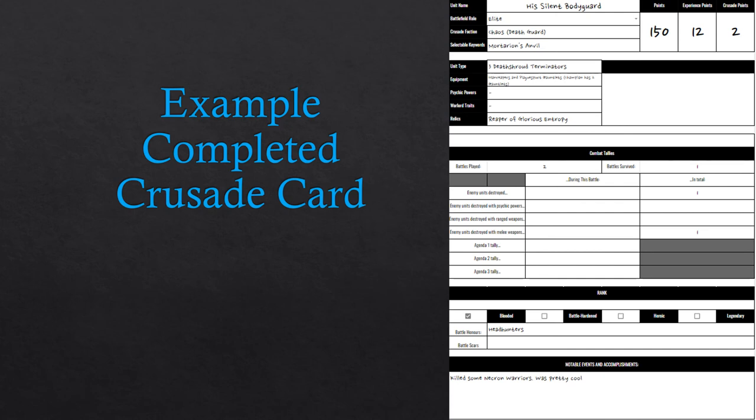Here we have an example of an updated Crusade card after a narrative battle has been played — in this case the Death Shroud Terminators from our example battle. What has changed: they have gained experience points, tracked at the top right. Their battles played has gone from 1 to 2, and battles survived is now 1. They destroyed one enemy unit with a melee weapon. They have attained the Blooded rank, shown at the bottom, and their battle honour is Headhunters. Because they gained a battle honour in addition to their relic, they now have 2 Crusade points instead of 1.